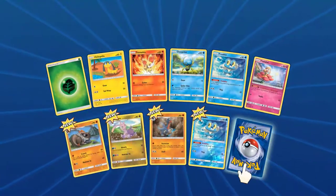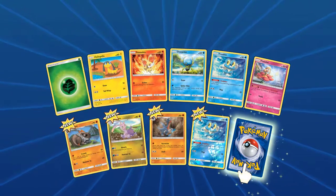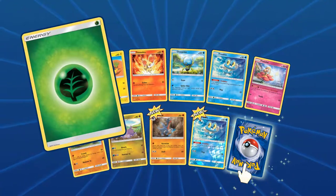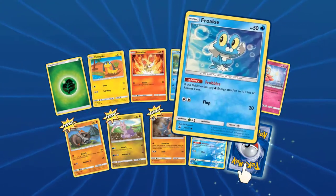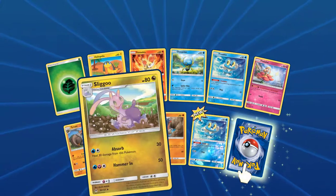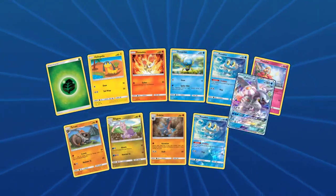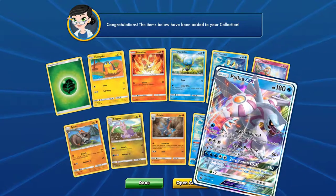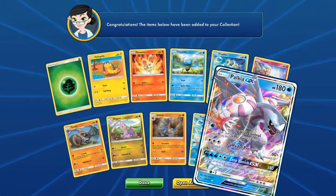I'm going to try and get all the Ultra Beast GXs from the previous packs. Sixth Forbidden Light pack: Grass Energy, Helioptile, Finnegan, Dupida, Froakie, Flabebe, Tyron, Sligu, Gabite, Froakie, Naver. Rare: Palkia GX — hell yeah, that looks good as well!